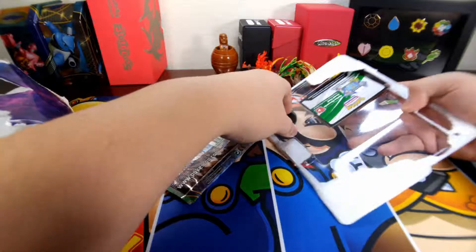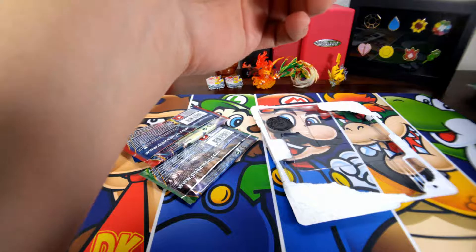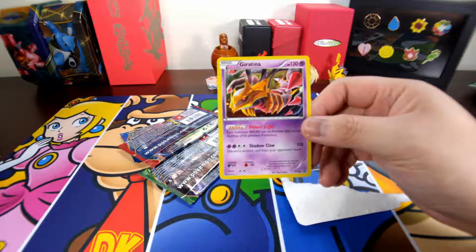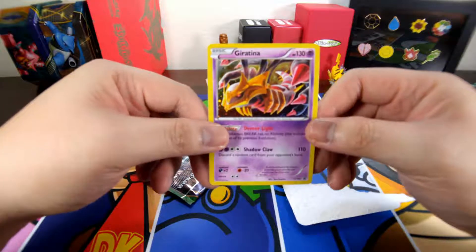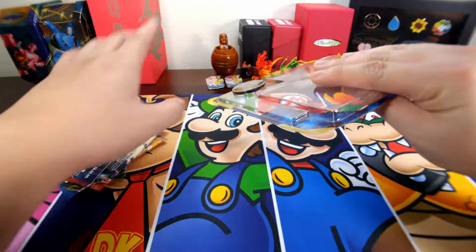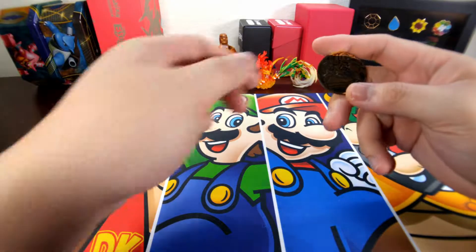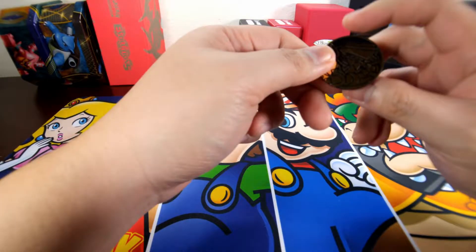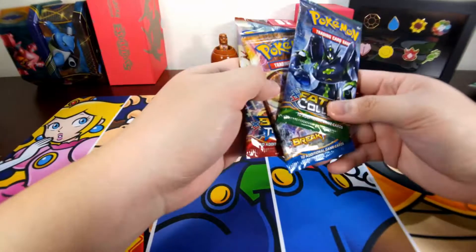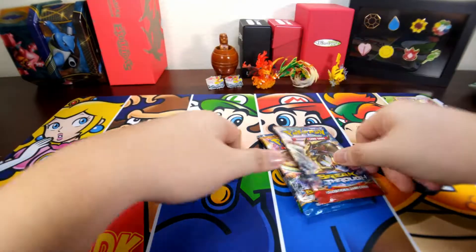So, three booster packs. Nice. The promo card — the Giratina with Devouring Light. Nice, put that aside. Get the coin. Cool. We have our Primal Groudon coin. That's really cool. And the said three packs: Fates Collide, Breakpoint, and Breakthrough.